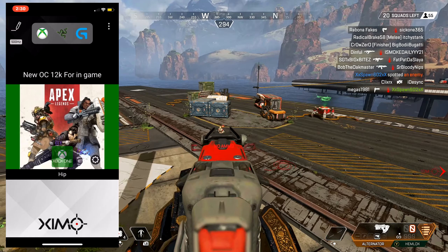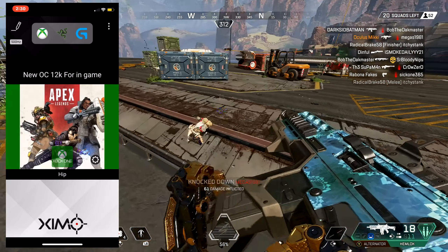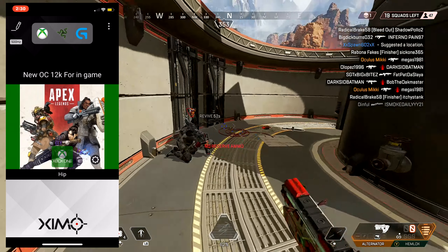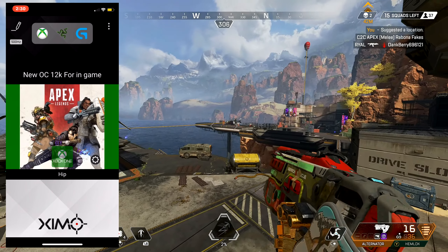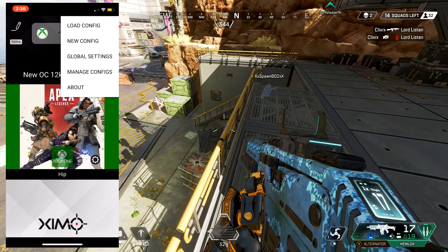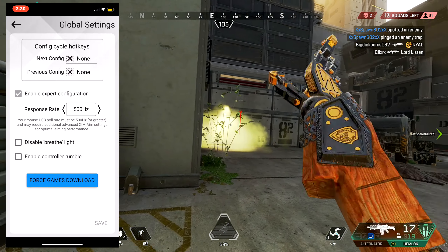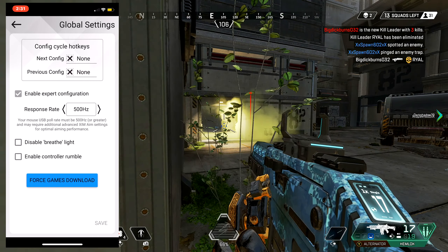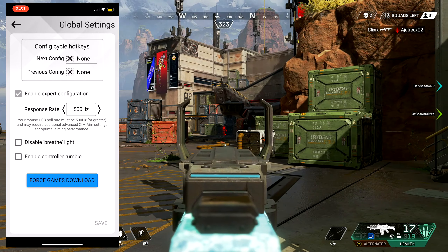Before we go any further, this is going to be at 12K DPI. I'm using the G Pro Wireless, which doesn't hit 1000 Hz consistently, but it really doesn't matter — it's only a two millisecond difference, nothing noticeable. If yours doesn't reach 1000 Hz, just put it at 500. Go to Global Settings, enable free, and enable Expert Configuration in order to see the settings I'm about to show you. From the response curve, I have mine at 500, because my mouse doesn't consistently reach the 1000 polling rate.